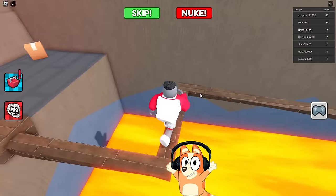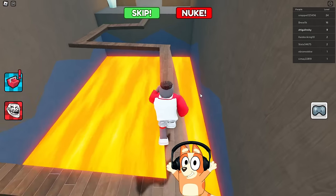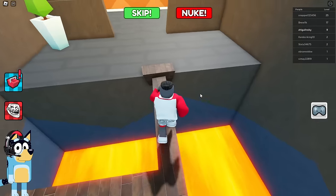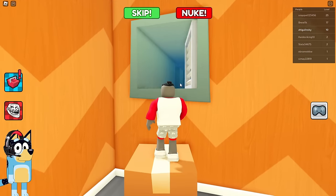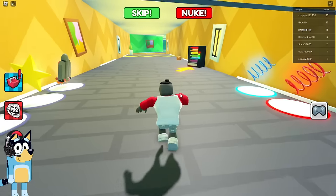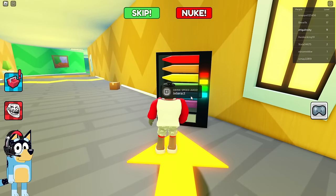Now we're getting to the surface. There is a very thin wooden bridge here — you need to be as careful as possible. Bluey crossed this bridge with ease; she is truly a pro at walking on thin bridges. Now we need to get past this vent, and just look — I see vending machines. Will they really give us something that will change our speed?